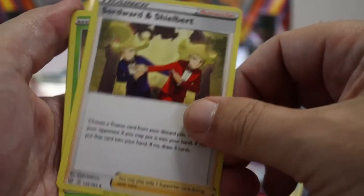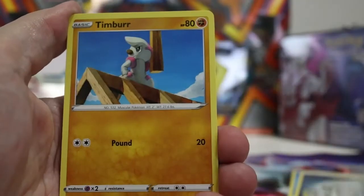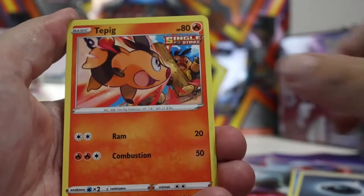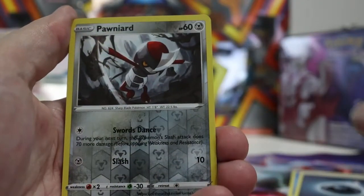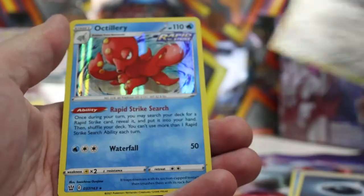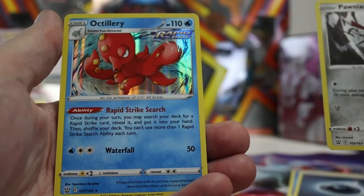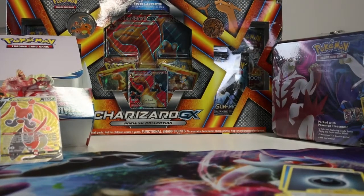Weeping Bell and Dedenne, Sword, Shielbert, Cacnea, Ponyta, Timburr, Tepig, Glameow. Reverse Ponyta — it's a holo Octillery! Octillery holographic rare. Two for two on the last pack — can we go again?